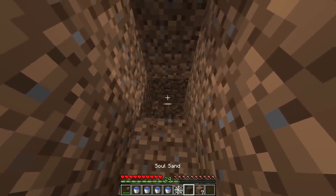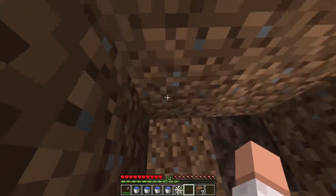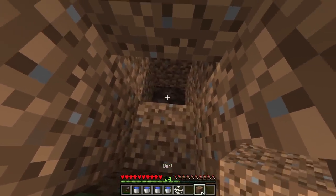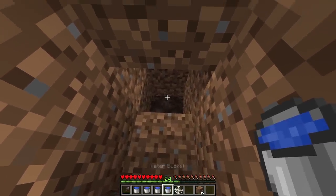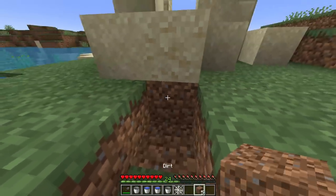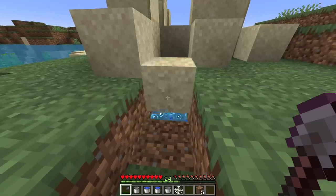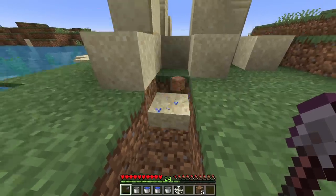So, here's what you do. Once we get down a couple blocks beneath the suspicious sand, we're going to place down a soul soil, and then we're going to place down water on top of the soul sand. Then we place down another water bucket here, and we're making a bubble column. Then we just dig out the block underneath the sand. It starts to bounce, and now we wait.